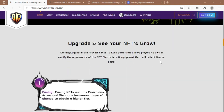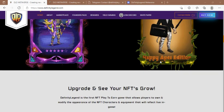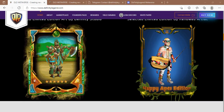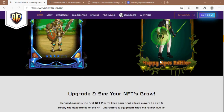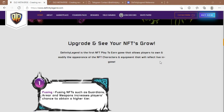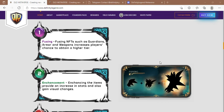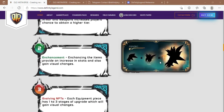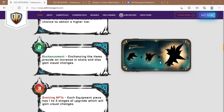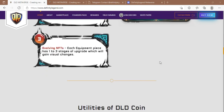Guardians can only be obtained using DLD coins. An important factor is that the armor that comes out of chests are single pieces — full sets of armor are only sold directly during the limited sale event. Future sponsorships and loans can only be done with full set armor and guardians, to earn potions.